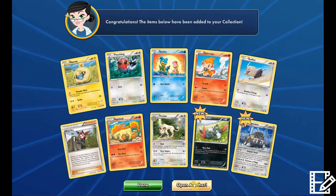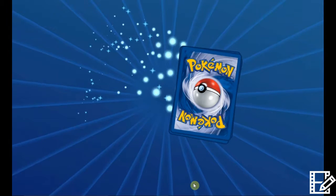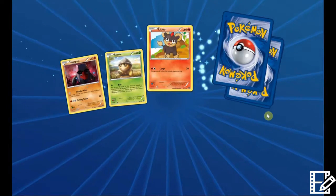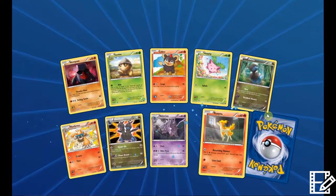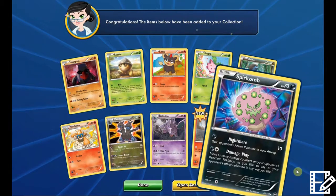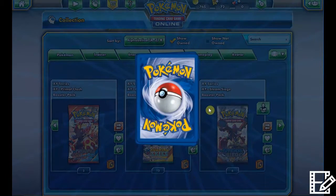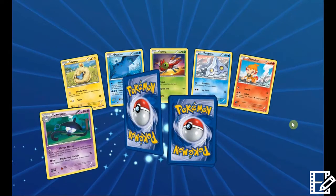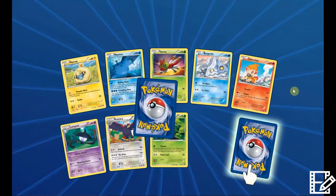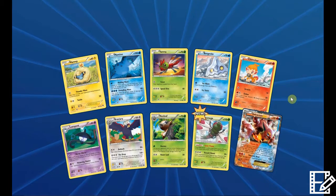This is the last pack. I do have seven more Steam Siege, so I'll just open them — let's open the rest and see what we get, hopefully something good in these last seven packs. I was going to keep them for trades but whatever, I'm sure you guys will enjoy a few more pack openings. Reversion Mega — another Volcanion EX, nice. Wish it was the Full Art or secret rare, but that's okay — I already have a couple of the secret rare ones and I pulled one in the booster box.